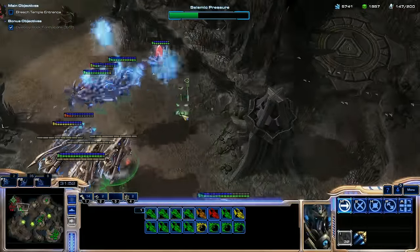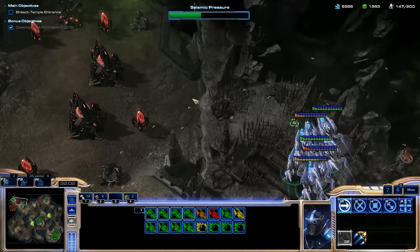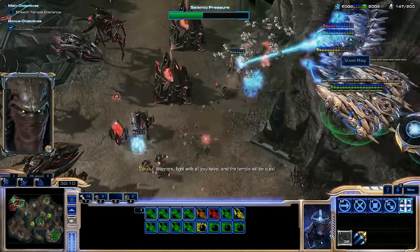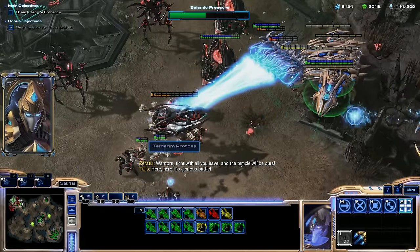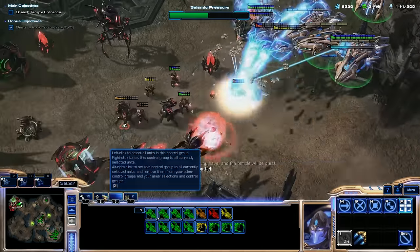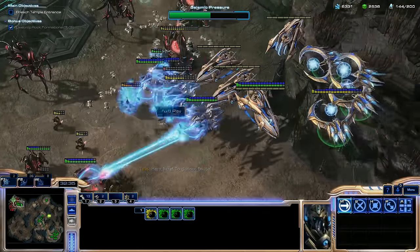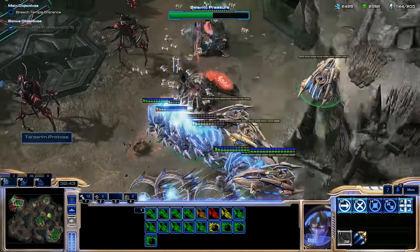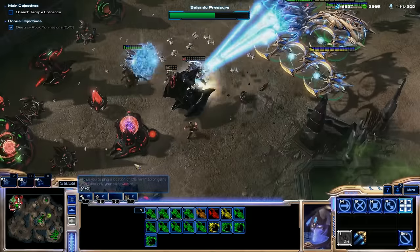I probably have enough to do this. I'm taking longer on this mission than I need to, but you don't know what's over here — they might have a huge amount of stuff. I'm going to get sneaky here, go around the side, take out the pylons. Warriors, fight with all you have and the temple will be ours! To glorious battle. StarCraft II is its own unique game with cool gameplay, but the dialogue — Protoss always had Honor and goofy dialogue like that. It's just so cheesy.